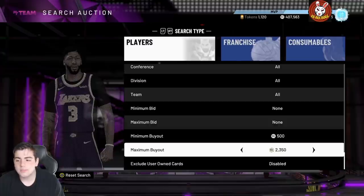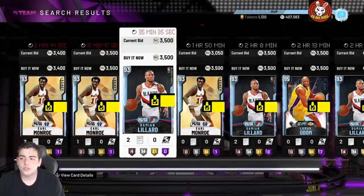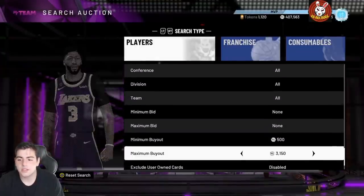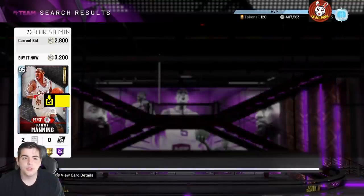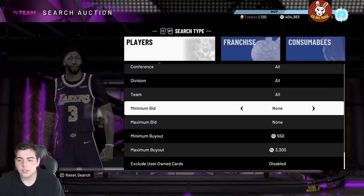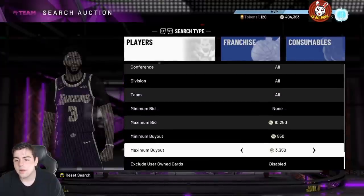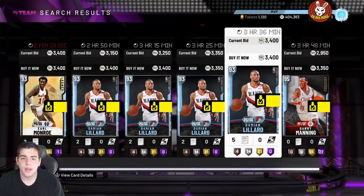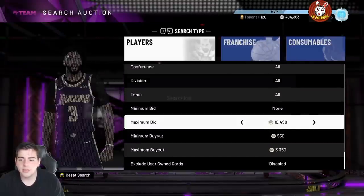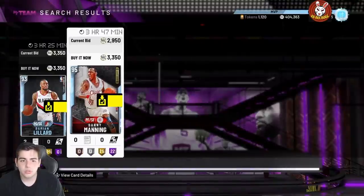We're gonna start off with the diamond filter because honestly this filter has been money for me for a very long time. The diamond filter is a really good method, especially with TTO — I love TTO to death, it's honestly the best thing I ever used in 2K. You always want to put your maximum bid up there, and the amount of snipes that do follow are actually very high. You can make thousands of MT just sitting on this filter all day.